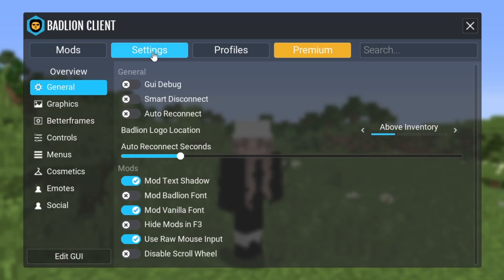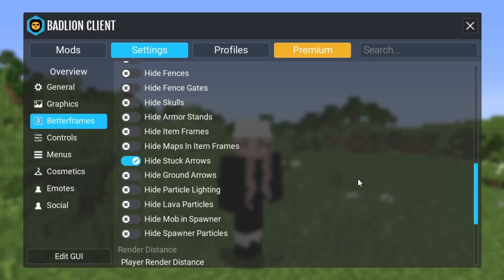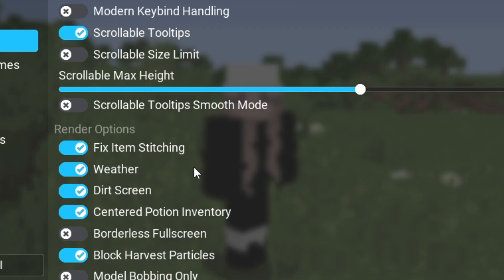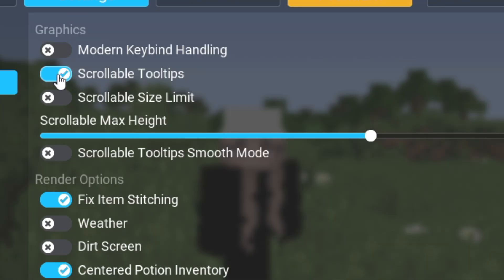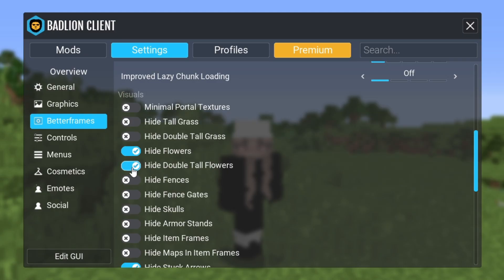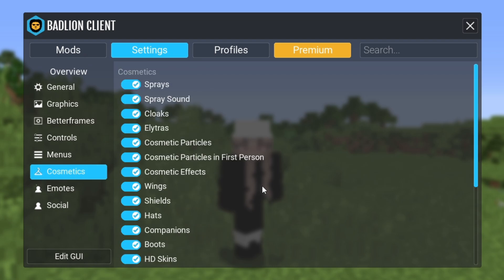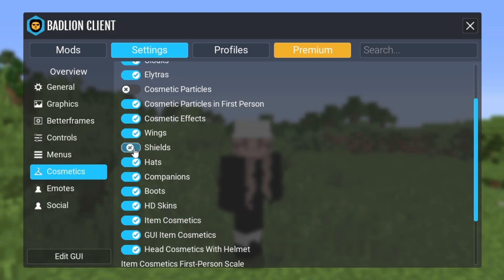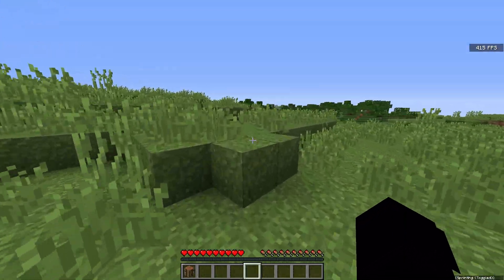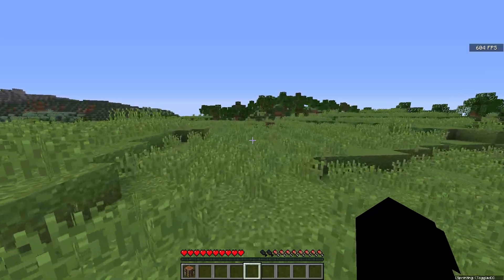Now for the best settings to apply to Badlion for maximum performance. Head to Settings > Better Frames, turn off entity FPS boost and turn on vast entity collision. Scroll down and click hide stuck arrows. Go to Graphics and turn off weather and dirt screen, and also turn off scrollable tooltips. Back in Better Frames, click hide flowers, hide double tall flowers, hide maps in item frames, and hide particle lighting and lava particles. In the Cosmetics section, turn off cosmetic particles, spray sound, and shields. With these settings I'm going up to 500 FPS — definitely a boost.